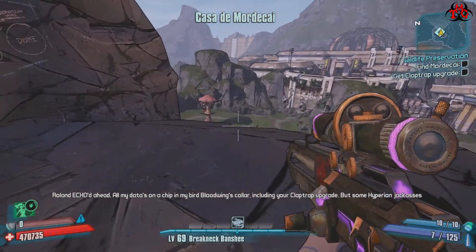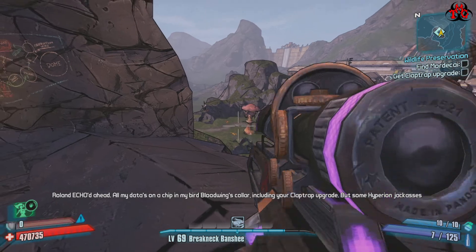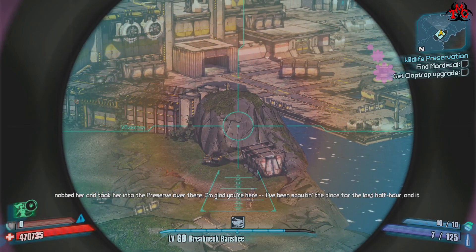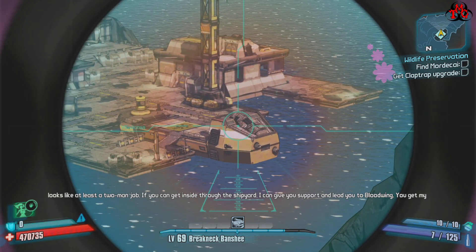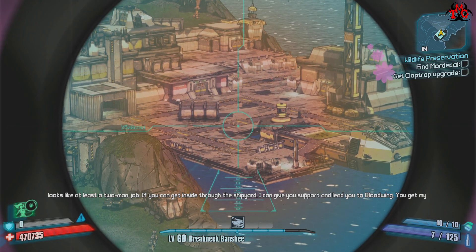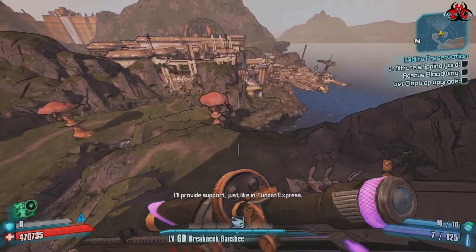Rolling echo ahead — all my data's on a chip in my bird Bloodwing's collar, including your Claptrap upgrade. Some Hyperion jackasses and Handsome Jack took her into the preserve over there. I'm glad you're here. I've been scouting the place for the last half hour. It looks like at least a two-man job. You can get inside through the shipyard. I can give you support and lead you to Bloodwing. You get my bird, you get your Claptrap upgrade.